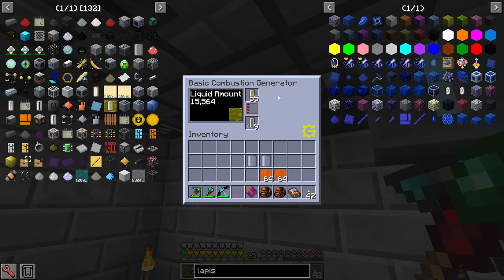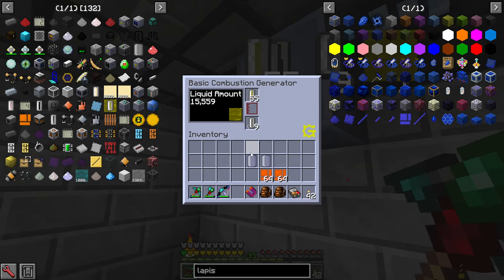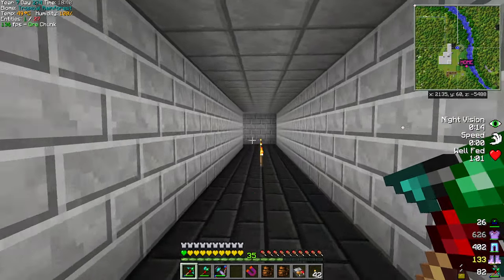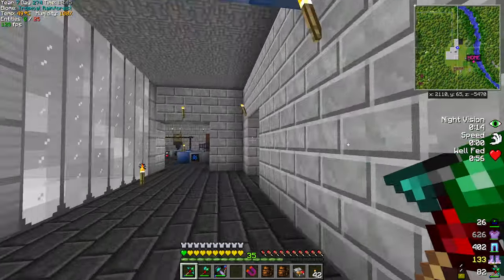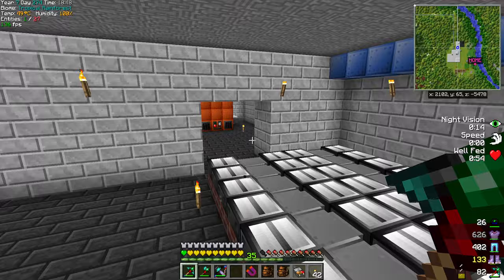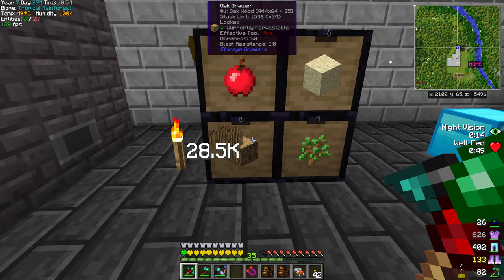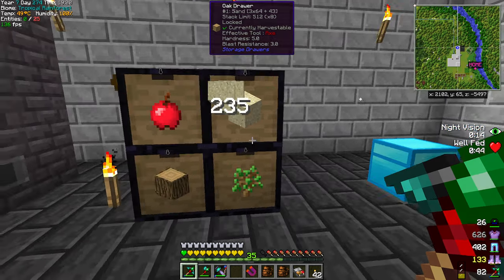We have the item piping going here, so you got incoming and outgoing basically here. You can see your fertilizer — everything's doing really well. The power here is working well. I'm using the basic combustion generator. I filled 16 and then I put another 64 fully in there, and it's only used an extra nine since we've started this farm. So that is not bad at all — 28.5K for nine cells.